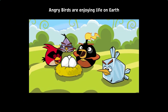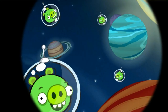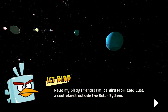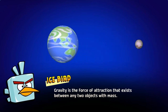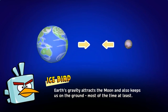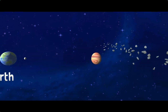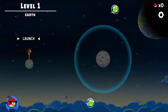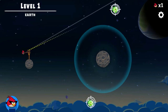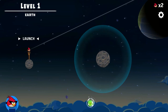Legends of Learning presents the Angry Birds Return Home elementary game. This is a science game that makes learning about gravitational force fun and easy to understand. In this informative instructional game, we need to help Ice Bird on his mission to get back to his home planet. In order to accomplish that, we will have to defeat the space pigs of every planet. Join us on this awesome trip and you will learn more about the solar system and the concept of gravity.